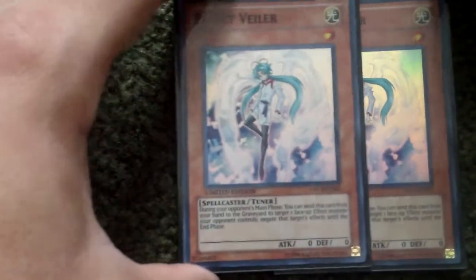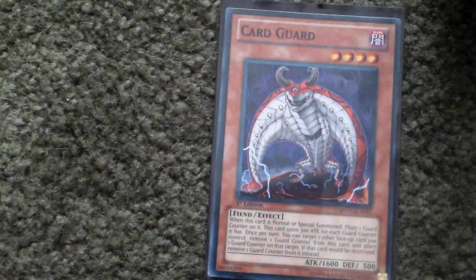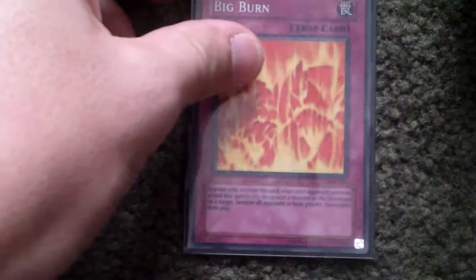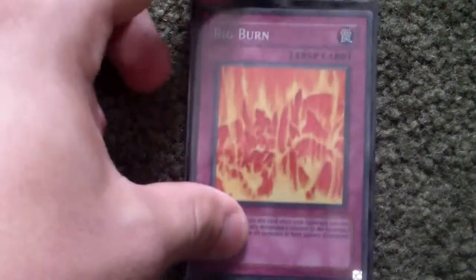Sorry, I accidentally hit the camera a little bit. For other cards I decided to use: two Effect Veilers, just for dealing with cards like Dragon Rulers, or maybe some Prophecies or something like that. And then Card Guard — basically whenever you play this guy he gets a counter, and if he would be destroyed the counter gets removed first, and then if they attack again he would be destroyed. Pretty good. And then Big Burn, really good against Dragon Ruler Plants or Gravekeeper decks or something like that.